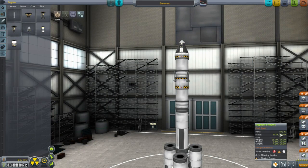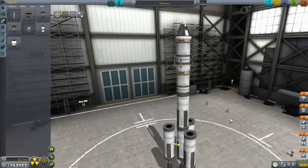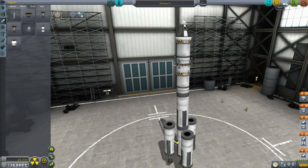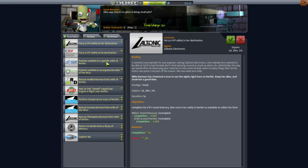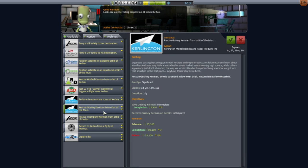Fins are always a plus but I'm at the 30-part limit here - if I add fins I'll have to toss something else off. Let me check our contracts, because I don't think we've picked up a contract to land on the moon yet - not with a Kerbal. That would be a plant-a-flag contract. So basically, I'm looking like we don't have enough delta V, so we need to unlock some other technology. Unless you guys think I've got enough delta V - please do mention that if you think so.